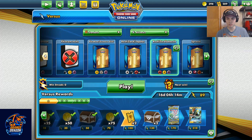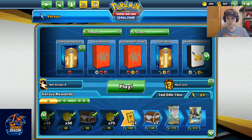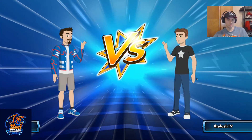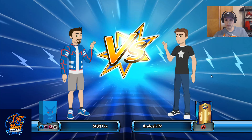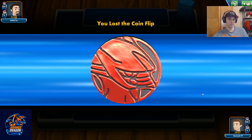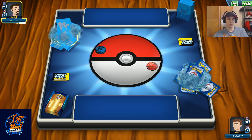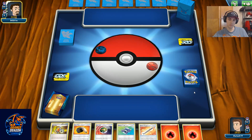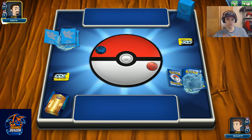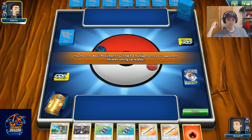Without further ado, let's see what kind of trouble we can get into with Baby Blacephalon. Aether Paradise is currently glitched out. Looks like some sort of Ninetales deck. It's problematic because of our weakness, but little else — they're going to take one prize at a time and we're just going to hammer them all game long. We play the single-prize game better than they do.